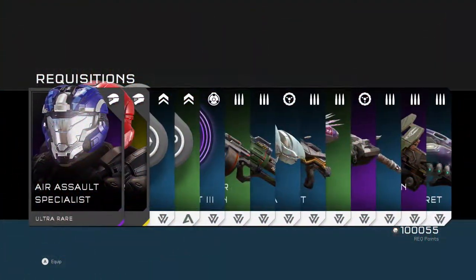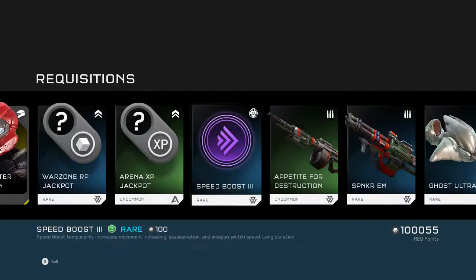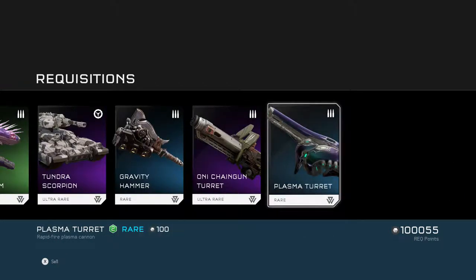On to our tenth gold pack and we got two helmets — one Legendary and one Ultra Rare: Air Assault Specialist and War Master Augustin. And then just some boosts and some more basic REQ items.